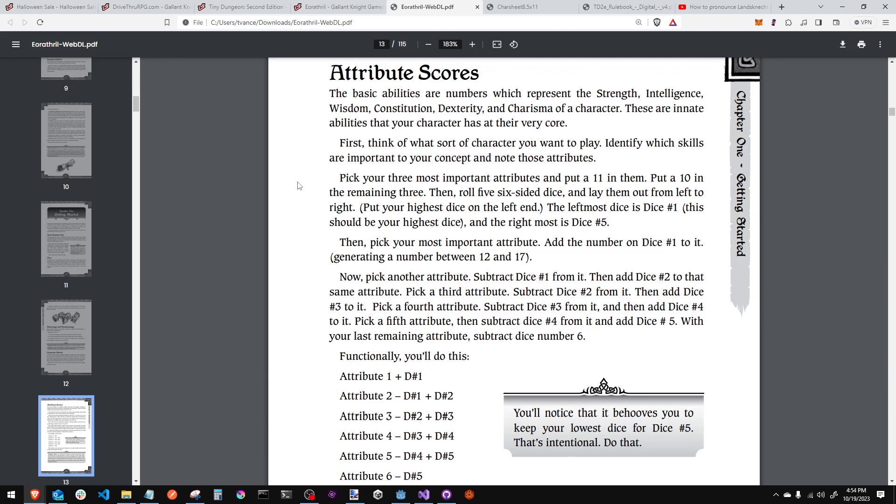The way he handles attribute scores is interesting. You pick the kind of character you want to play. Put an 11 in the three most important attributes for your concept, and a 10 in the remaining three. Then roll five six-sided dice, lay them out from left to right with the highest on the left — that's die one, and the rightmost is die five.